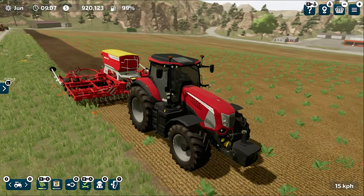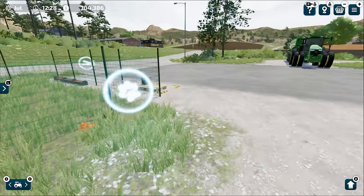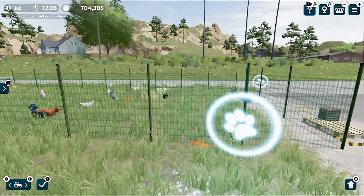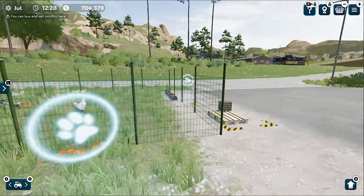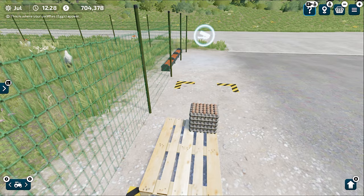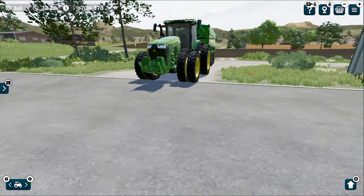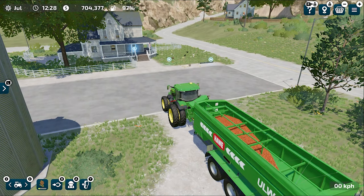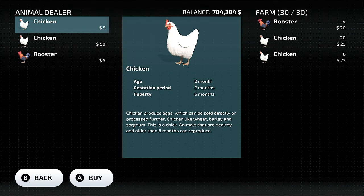Number 1 is Chickens. Chickens are the very first thing you will notice when you start a new career and they are a great passive source of income. They are extremely easy to feed and manage, and they are the only animals you own by default in Farming Simulator 23. Not only are these animals new to the game, but you also have some already in your chicken coop.